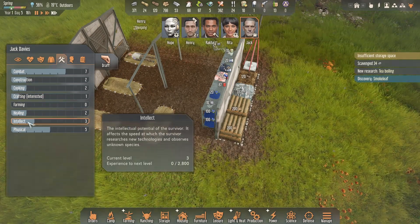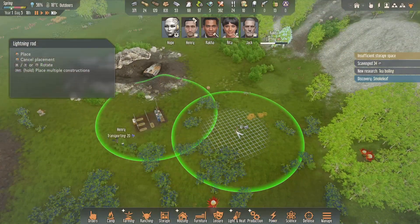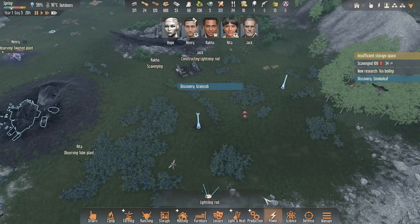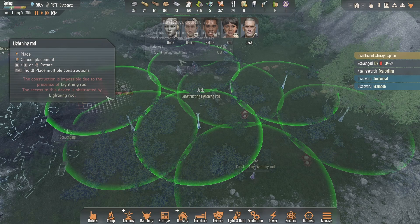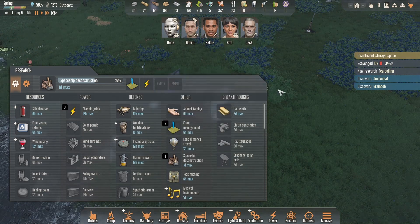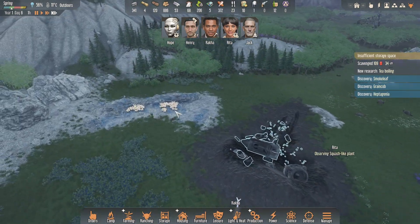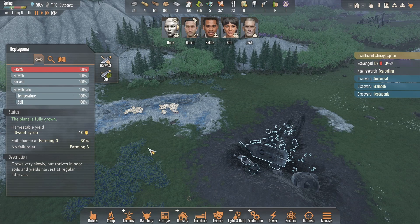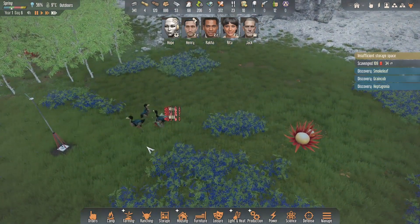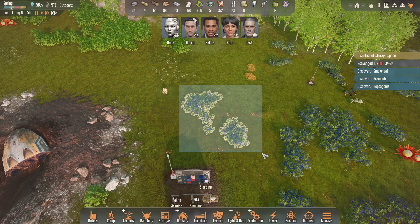Jack has good clothing and he's a combat guy as well — excellent, combat guys are always welcome. He's physical and pretty intelligent and can do construction too. We need more lightning rods, so I'll place one over there and one over here to cover the area we'll be working in most. Research is done — spaceship deconstruction is coming so we can get the ship salvaged. We've also discovered heptagonia plants out here which give us sweet syrup.